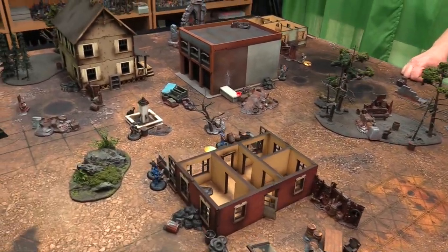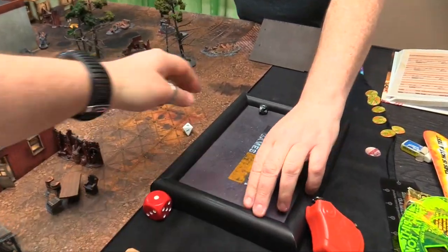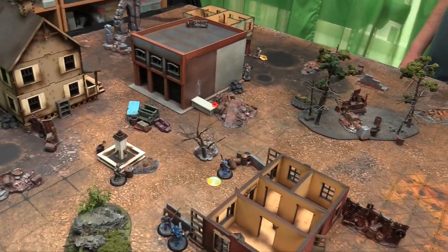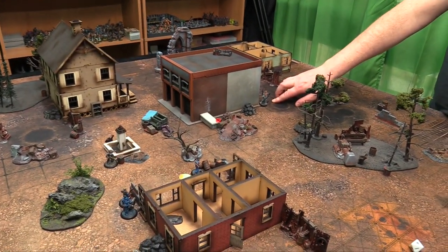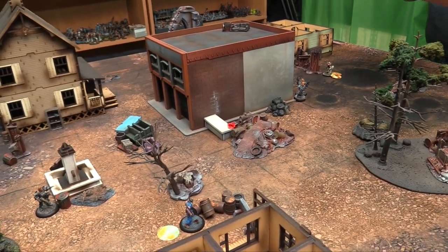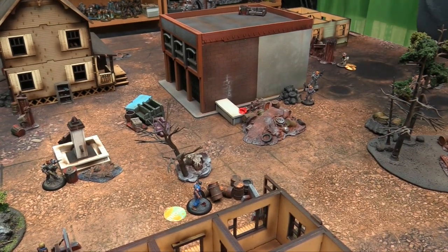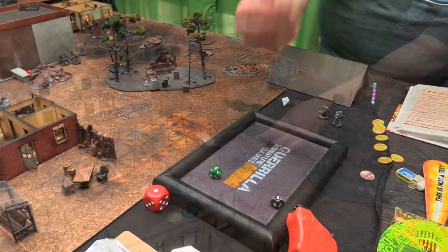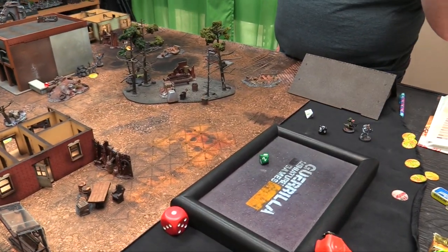Turn 4 — rolling to see who activates first. People are getting close to the runaway threshold. We tie repeatedly, then finally 2 beats 1. Ensign Piggy activates — Metal 6, gets 2 actions. She walks around to the garbage bags, then snaps off a laser carbine shot at Joe Rowe — 2 dice, pick the highest because of the laser carbine. She misses.